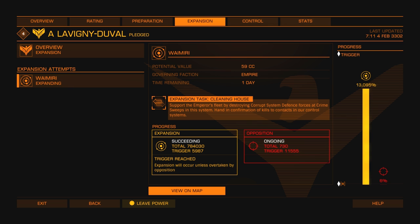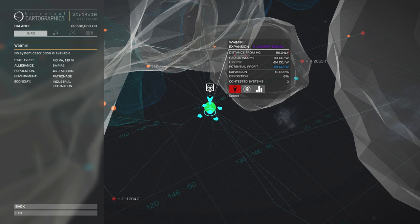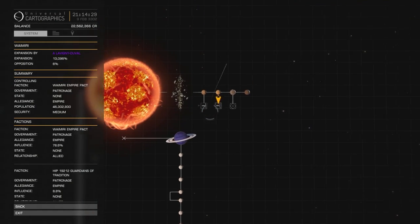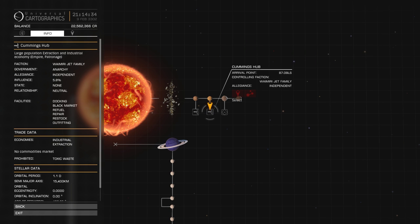We're going to view it on the map — we can do it right from here — there's only one planet we're actually trying to expand into. Go to the system map and find where you're going to have your base of operations. This station has restock, rearm, and refuel facilities, whereas the station on the left doesn't have any refuel. So I'm going to go there as my base of operations; if I die, I'll respawn there.